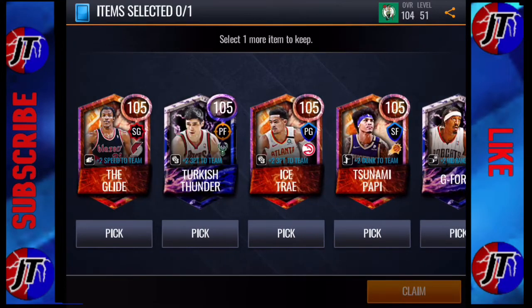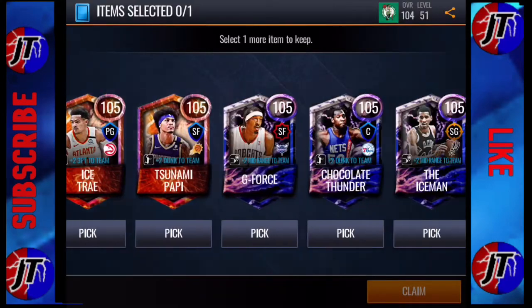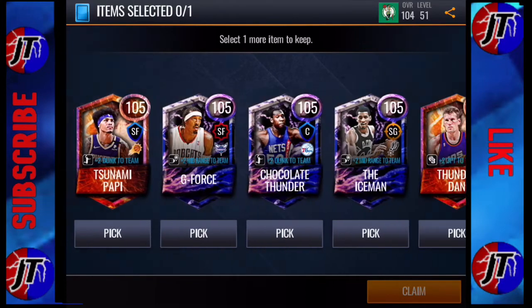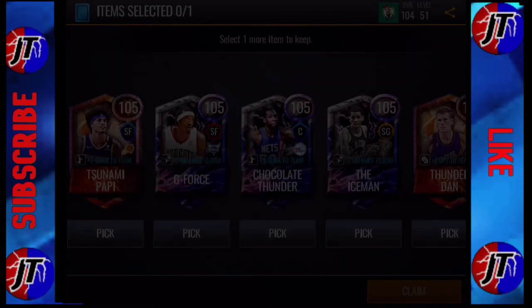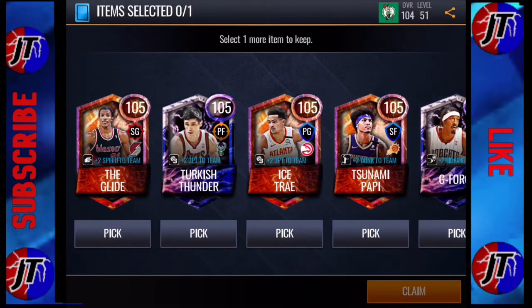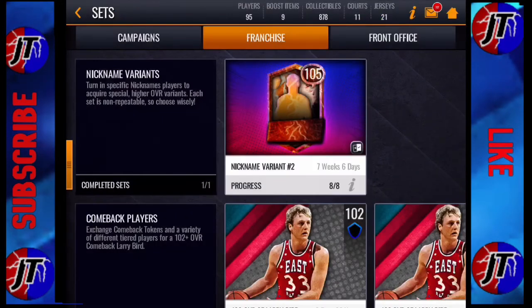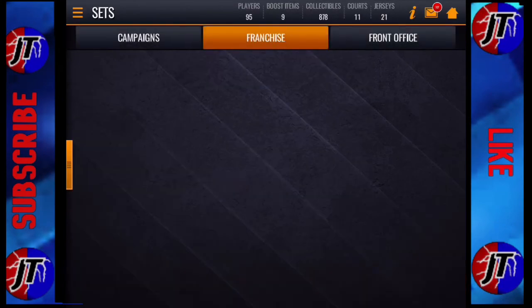For power forwards, the only option is Turkish Thunder, Ersan Ilyasova — he's who I'll be taking. He looks pretty nice, especially with that three-point boost to the team. For centers, Chocolate Thunder is your only option, and he looks pretty nice, especially with those inside scoring numbers — any inside number looks insane on him. So I'm going to lock in my decision to take Turkish Thunder. You guys can only complete this set once, so I got my one Nicknames player.